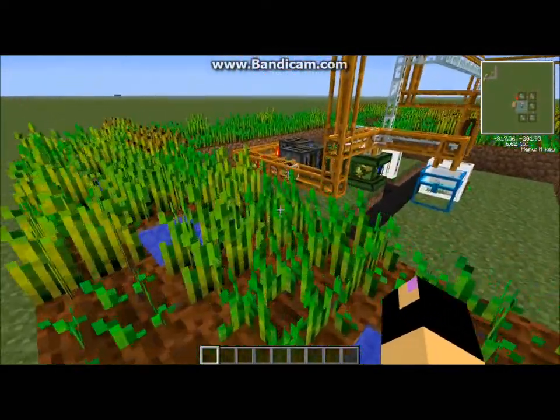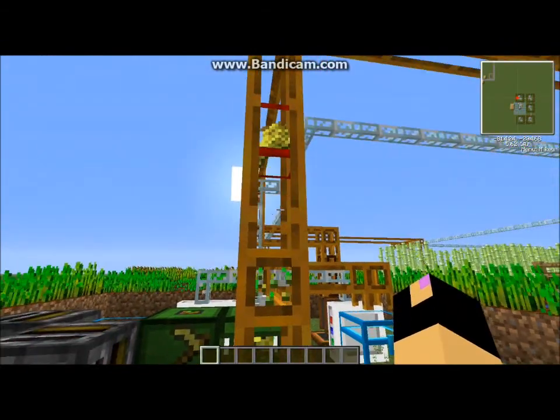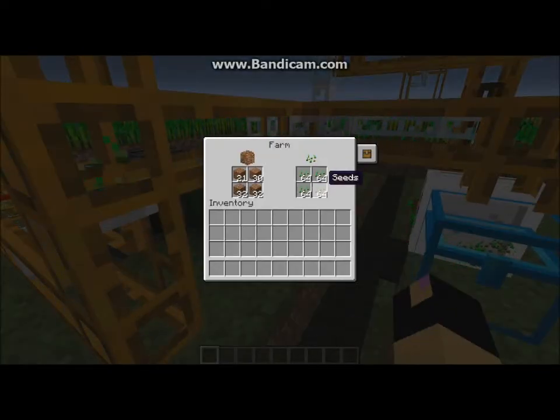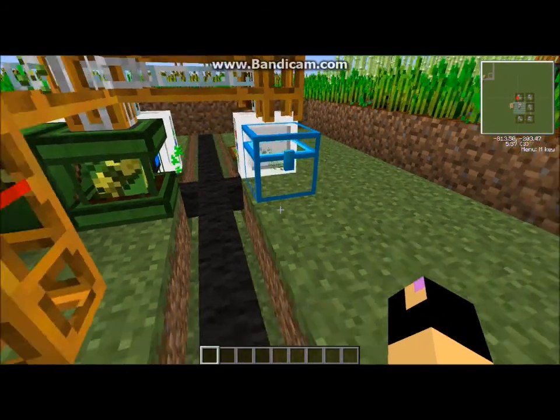First of all, we'll check out the wheat fields. Over here you can see the seeds and wheat coming up. The seeds will automatically go into here if there's room; if not, they'll be sent into the chest over here.